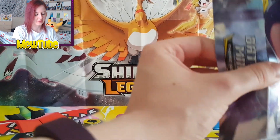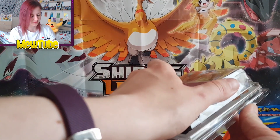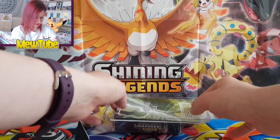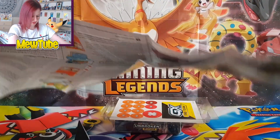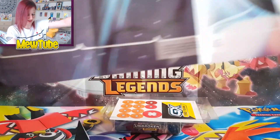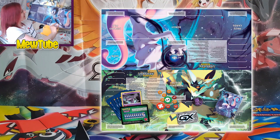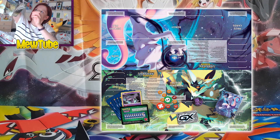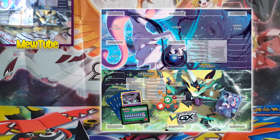This is so nostalgic for me — I haven't opened any theme decks since the Black and White era. I used to be obsessed with them and collect them all. I still have Shattered Holo cards from like Noble Victories, it's crazy. Okay, here we go. You get a play mat in here — oh my god, it's huge and it has Mewtwo on it! Here we have the Mewtwo part of the mat, and if you flip it over, your opponent's side is the Zorua part of the mat.